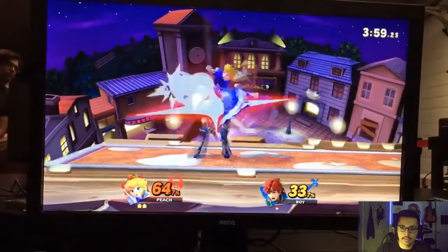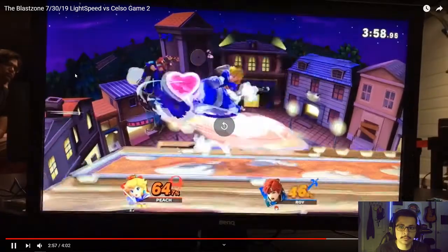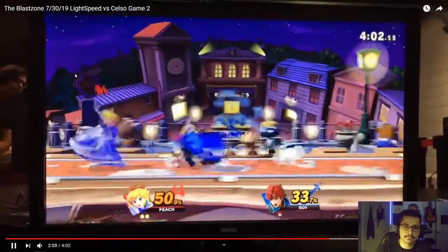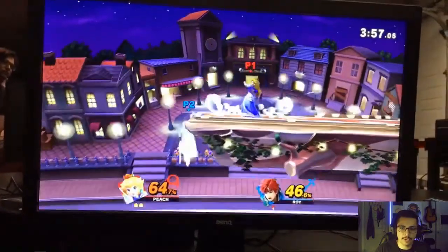Like I said, dash-back up-tilt would have probably covered that, so just be a bit more mindful of roll options. You could cover roll options really well with dash up-tilt — up-tilt will cover both front and back. Let's look at that again. Good job right there, that up-tilt would have definitely covered that for sure.